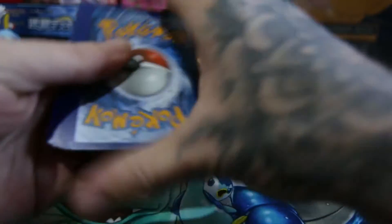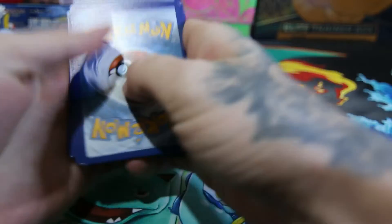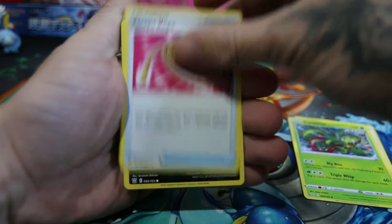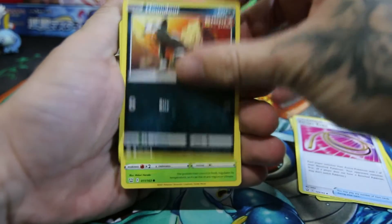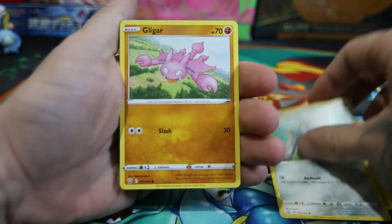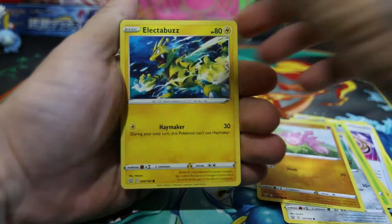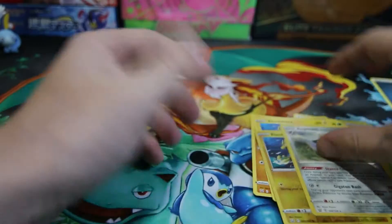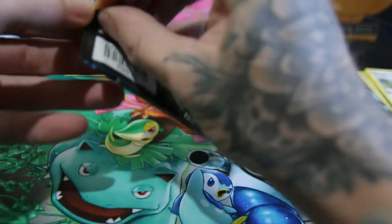Here we go. If we can get a V card, that'd be nice. Energy: Lightning, Darkness. Here we go. Pharaoh, Carnivine, Escape Rope, Houndour, Pulling the Rock, Scatterbug, Honedge, Gligar, Electabuzz, Electabuzz again reverse, and a non-holo Aegislash. Not doing too well at the start of these packs here.